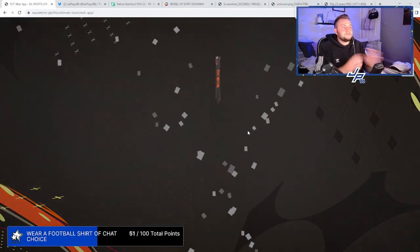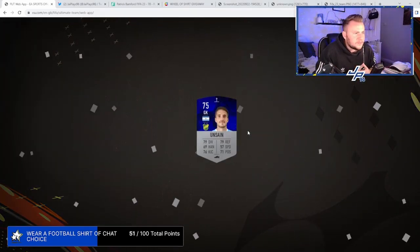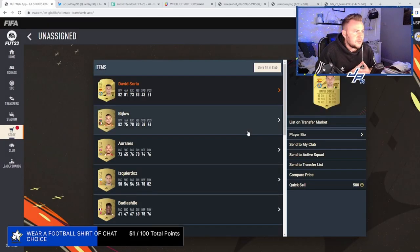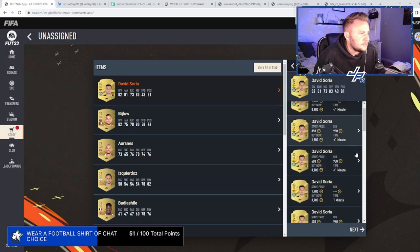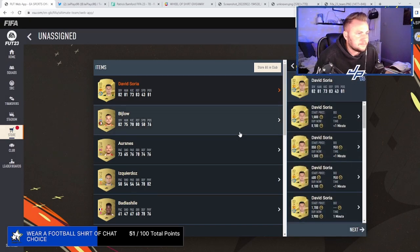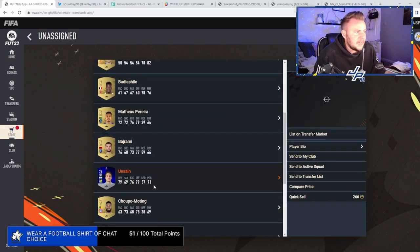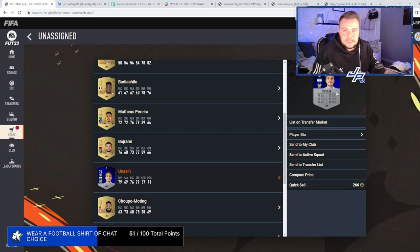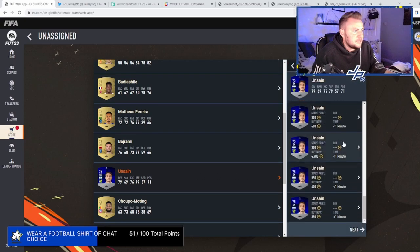Next one — what the? Why is he blue? David Saria is rare. That is not great. Why is there a blue card? He's not insane — he's unsane, so unsane. He's a blue card.